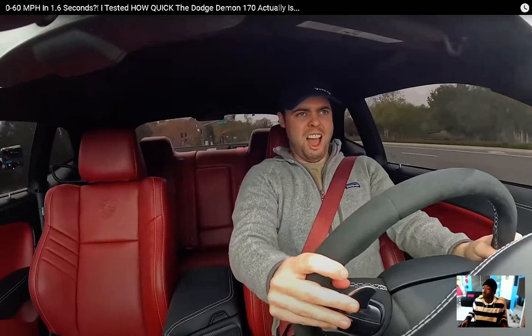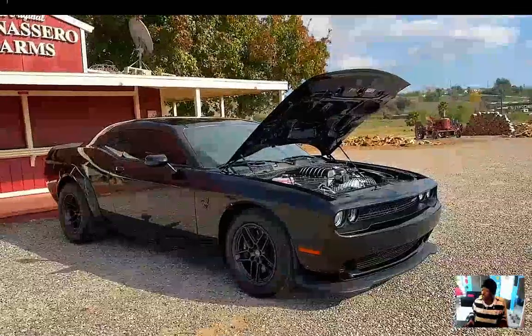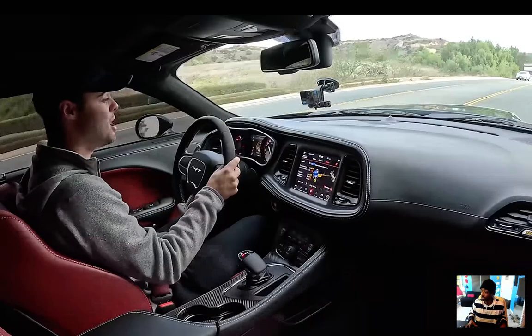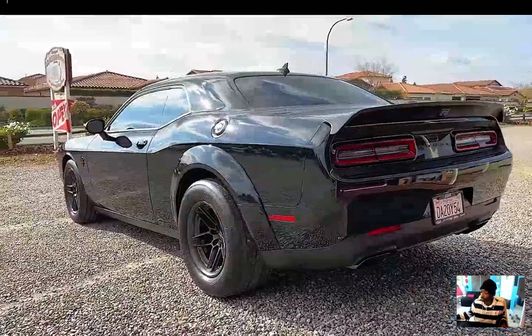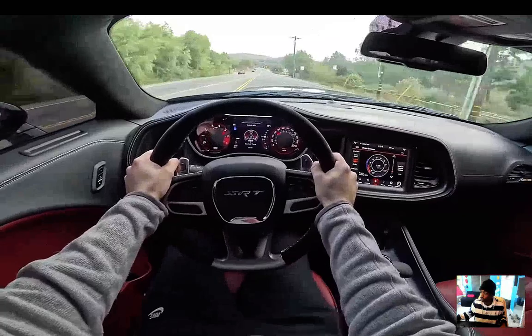This is the Demon 170 and it's the greatest production car in the world. It does 0 to 60 in 1.66 seconds, which makes it quicker than a Tesla Plaid and even the multi-million dollar Rimac Nevera. So what is the Demon 170 actually like to drive? Can it truly reach 1.66 seconds to 60 on the street, or was that just a fluke — a one-in-a-million with perfect conditions?